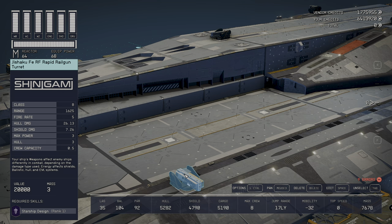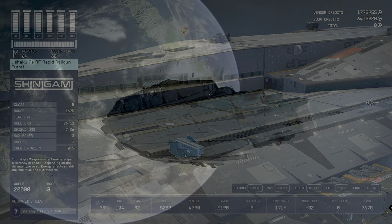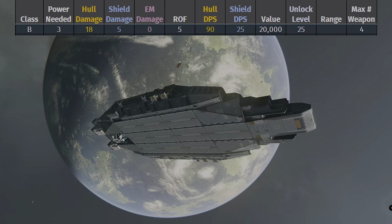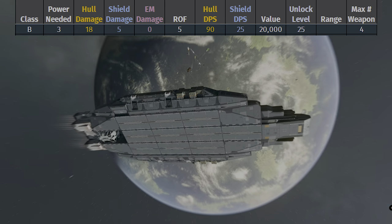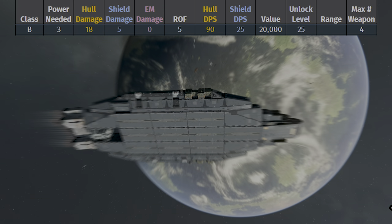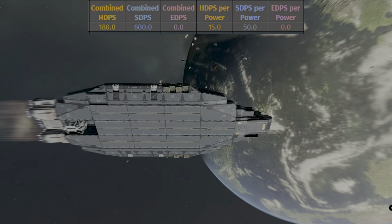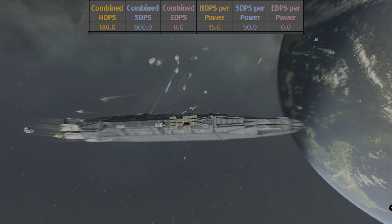Next, the ballistic weapon — the Jusaku FV RF Rapid Railgun Turret, another auto-firing turret which is a class B. It requires a power of three, has a rate of fire of five, a value of 20,000, and a level unlock of 25. The UC Vigilance has four of these attached, two on each side pointing outward, giving a combined hull damage of 360 and combined shield damage of 100.